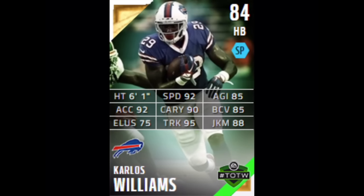Our last gold card is Carlos Williams, 84 overall, and this is actually a really nice card — might be a budget pickup. He has 90 speed, and what really catches my eye is that 95 trucking. Trucking is awesome because your player can just plow through defenders. The Chris Ivory team of the week card from week two has 96 trucking and destroys everyone, but he only has 88 speed. Carlos Williams will have 92 speed along with that trucking, plus 90 carrying so he won't fumble as much. That speed and trucking combo is really nice.